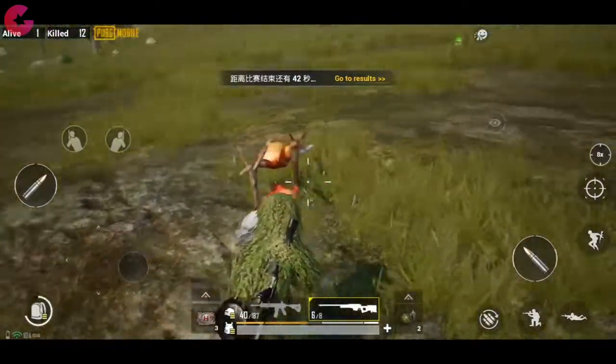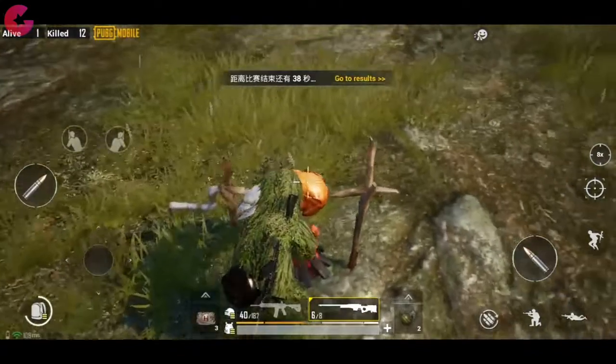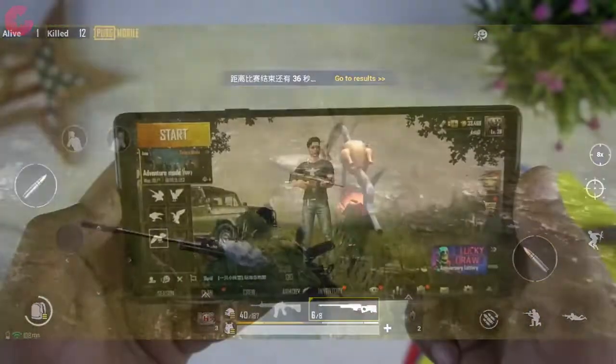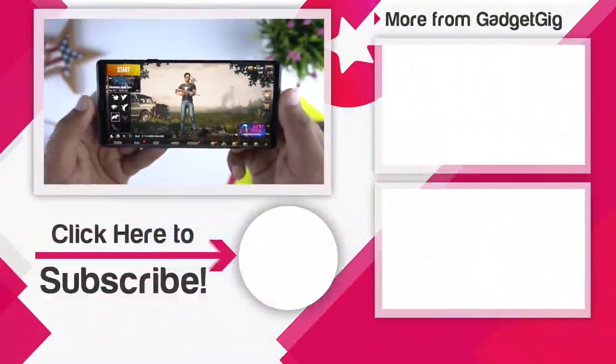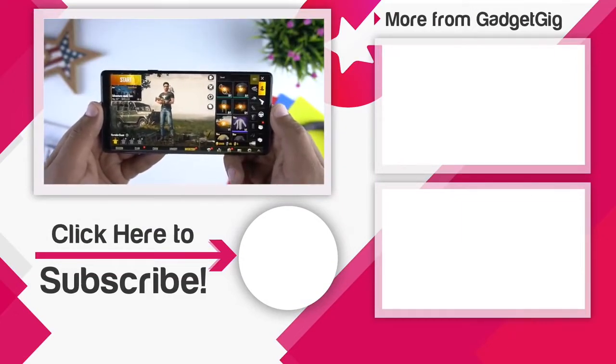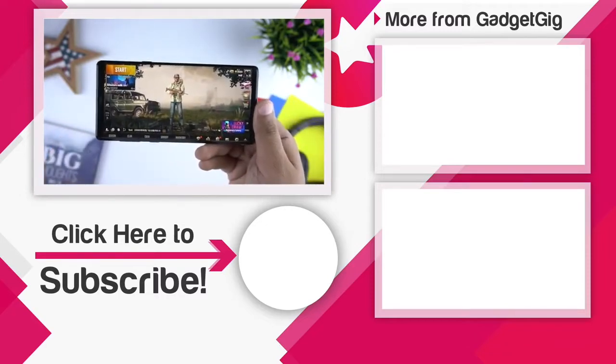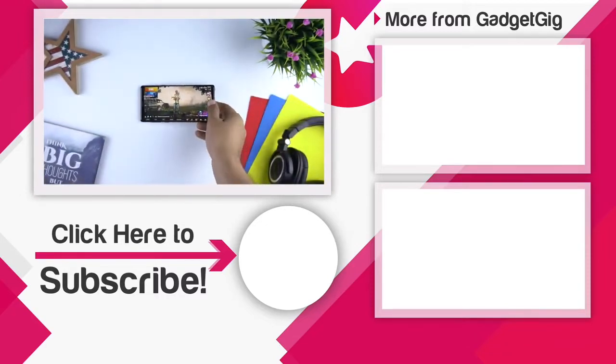So that's all for now. These were the new things we know so far in the 0.12 beta update of PUBG Mobile. Let us know if you like any of these changes, and if you know anything else about this new update do tell us in the comments section below. If you like this video, please press the like button and subscribe to our channel GadgetGeek for more videos like this. Once again, this is Anuj signing off and I'll see you in the next one.